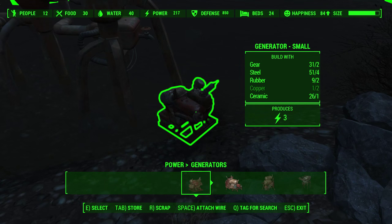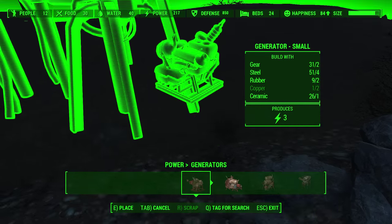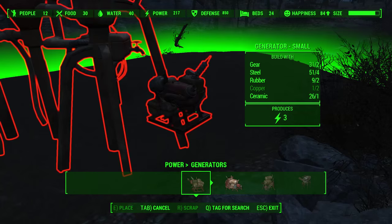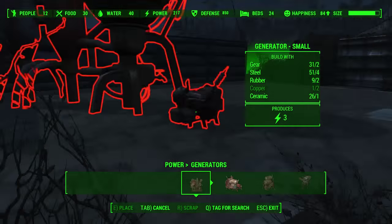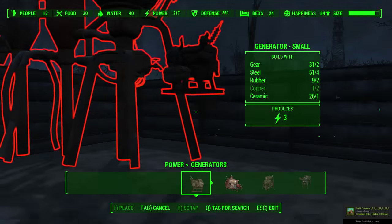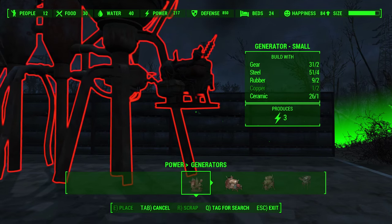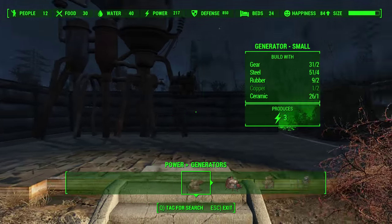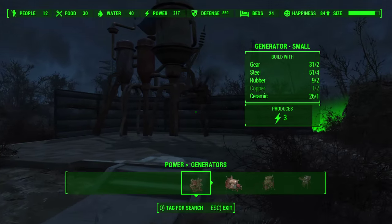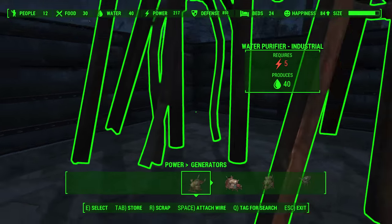Once you've done that, highlight the power generator and then hold down the place button or key. This is different for every platform: for PC it's the E key, for Xbox One it's the A button, and for PlayStation 4 it's the X button. When you hold it down on the power generator, you'll notice it will highlight not only the generator but also the water purifier.